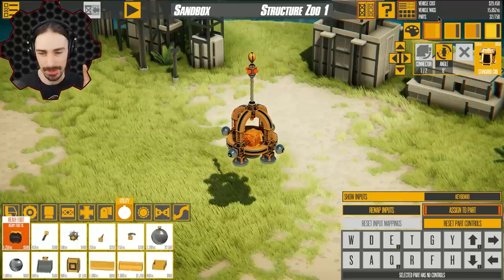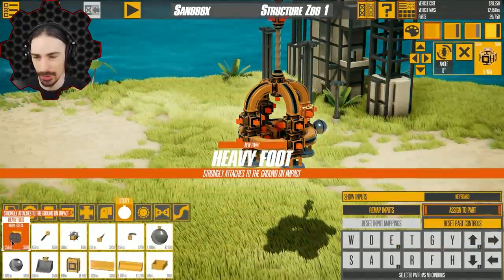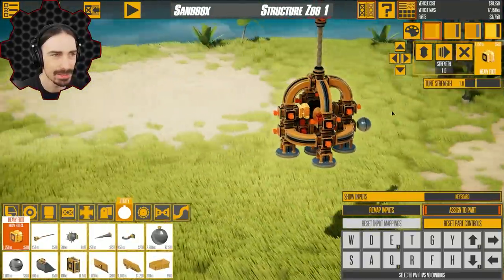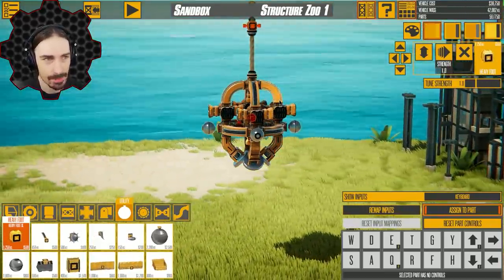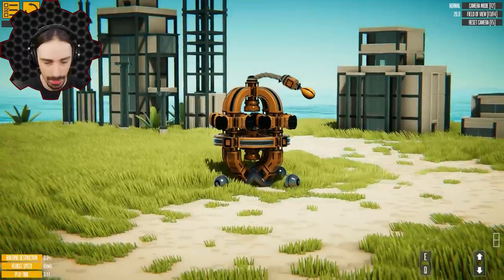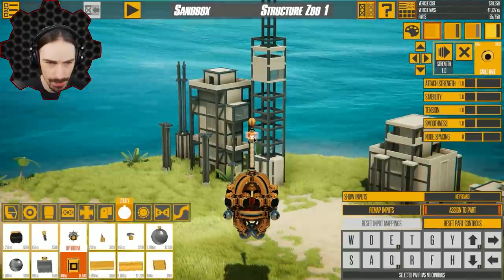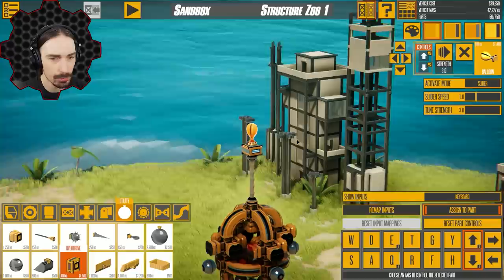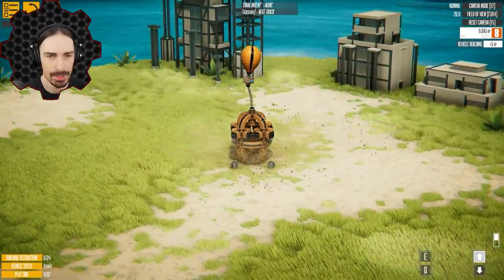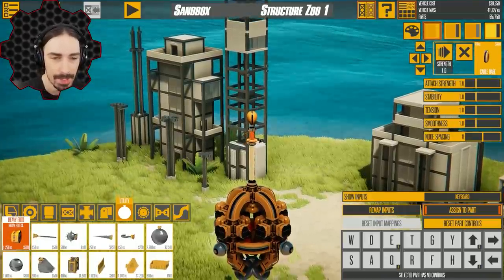My vehicle mass is 15,000 kilograms. To make these steel orbs not have a huge impact, I'm going to have to make this thing way heavier than the orbs themselves. One of the heaviest things in the game is the heavy foot at 1,250 kilograms, so I'm going to load up the inside with them. I'm now 42,000 kilograms. Unfortunately, the balloon strength doesn't appear to be affected by overdrive, so I'm just going to have to add more balloons.